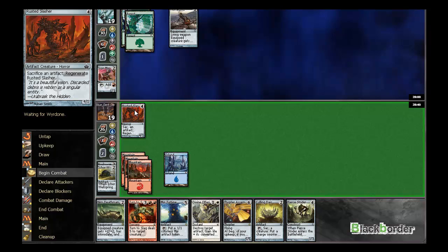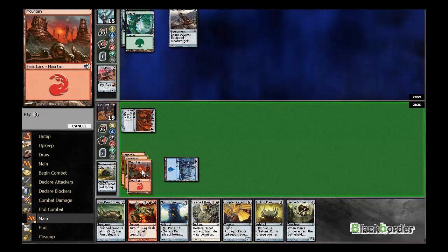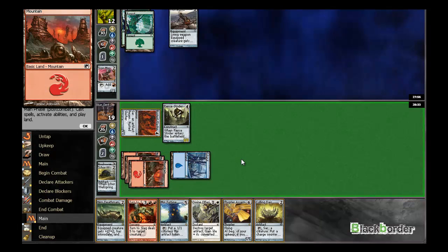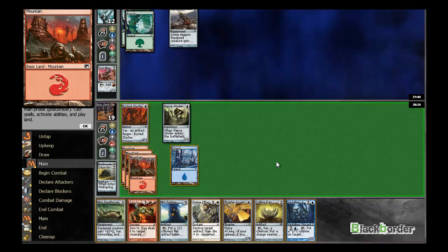Yeah, just start bashing now. Bam. This is a pretty nice combo — pierced rider with nim death mantle and rusted slasher. Four mana, drain you for three, regenerate my guy. Although, to be honest, I don't think I'll have time to assemble this combo, because it looks like he's just not drawing lands. So yeah, pretty good for me.